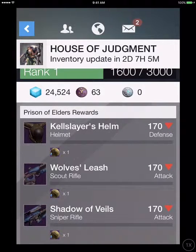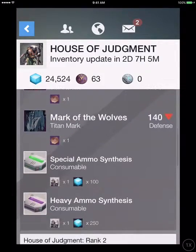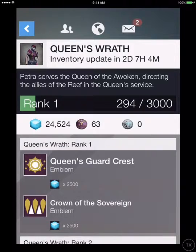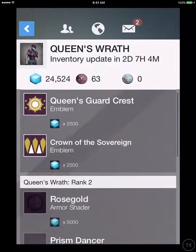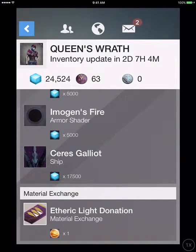For the Reef, he's selling Kellslayer's Helm, Wolves, Leaves, Shadow of Veils — I'll put a timestamp for when all the useless Year 1 items are done. Shadow of Veils, Judgment's Chance, Mark of the Kings, Mark of the Devils, Mark of the Wolves, Heavy Ammo Synth, and the Ships. Queen's Wrath: Queen's Guard Crest, Crown of the Silver and Rose Gold, Prism Dancer, Palace Victorious, Immigrant's Fire, Guruji Galeot, and Etheric Light Donation.